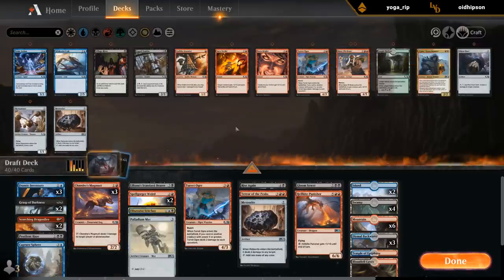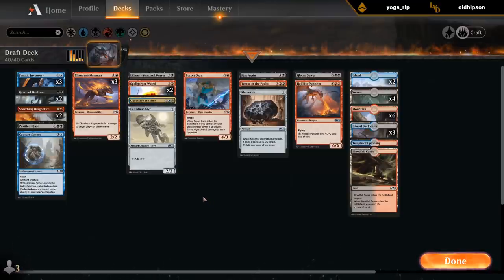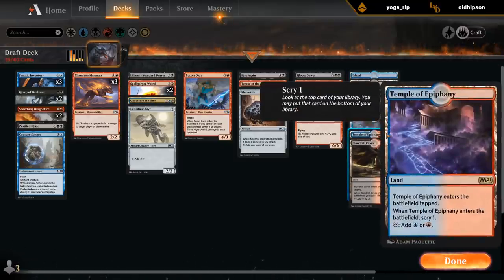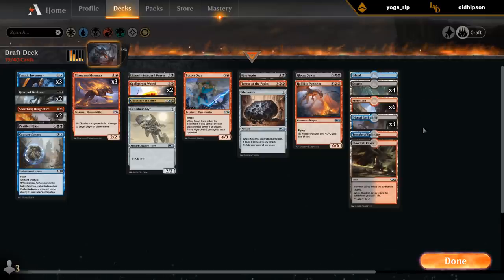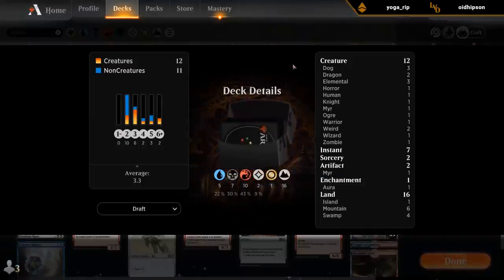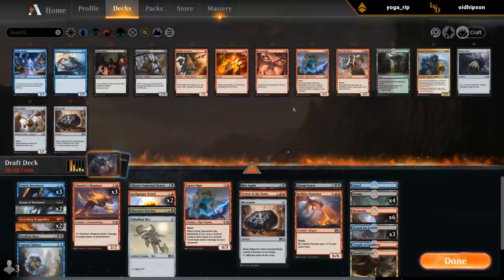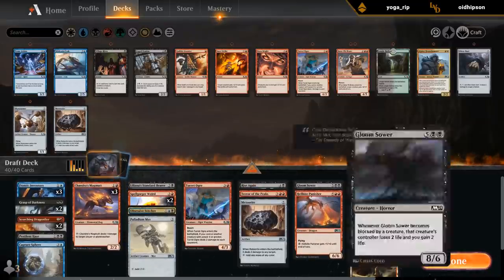Grasp of Darkness doesn't really count as a two-drop, and Inventory is on the splash so we don't always expect to have blue mana on turn two. Essentially splashing blue for triple Inventory, Sphere, and Stitcher — so four to five blue sources at the very least. One Island, three Backwaters, a Temple, and a Meteorite also fixes for blue. That seems enough: eight Reds, eight Black, maybe add a Swamp. Nine Black, eight Reds, five Blue plus a Meteorite. Yeah, that seems okay — a meteor shower of a deck!